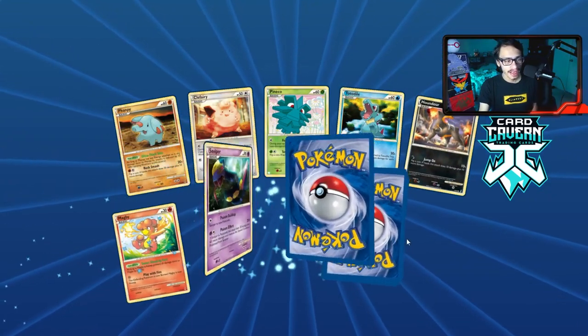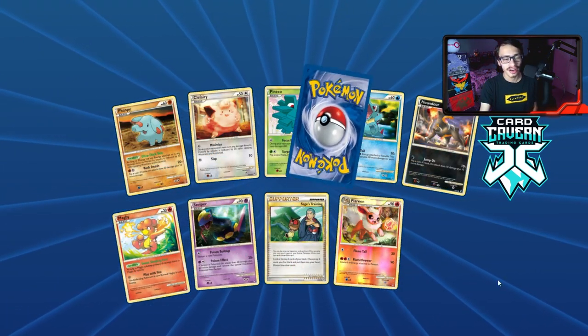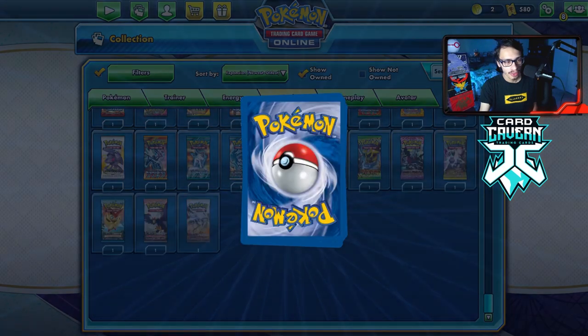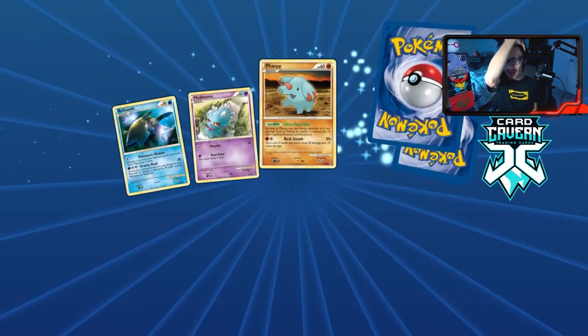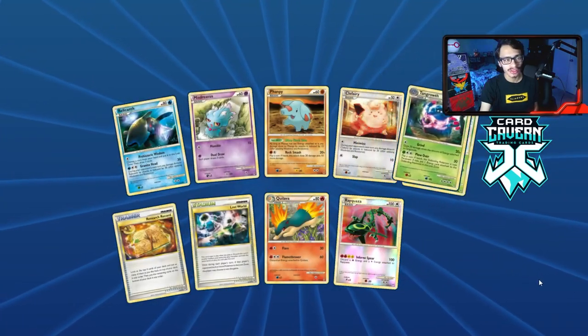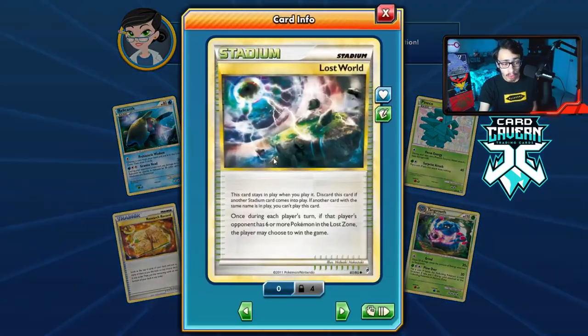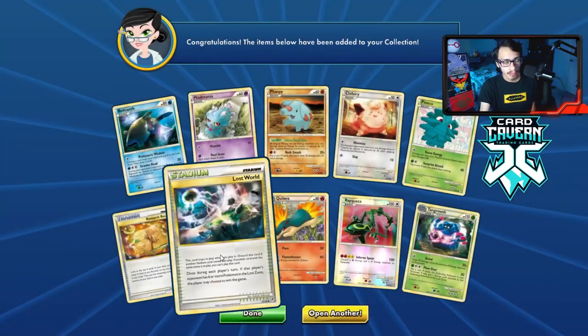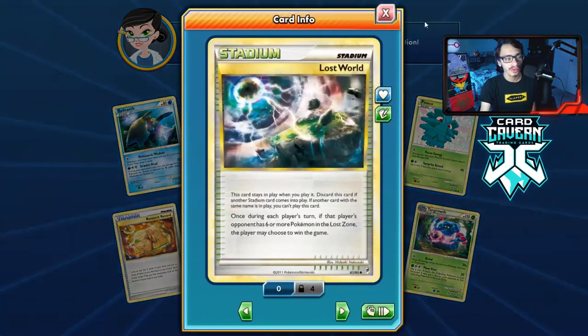There are no big GX or V cards in this set — no prime cards either. We get another Flareon. We've now pulled two Flareon reverse hollows and two Mareep reverse hollows. We pull a Lost World — a very cool mechanic. If this card was around in the modern TCG that'd be kind of cool. It reads: once during each player's turn, if that player's opponent has six or more Pokémon in the Lost Zone, that player may choose to win the game. It's a very niche card; it's hard to win games in Legacy with it because a lot of Legacy decks don't play that many Pokémon.